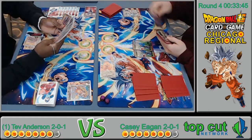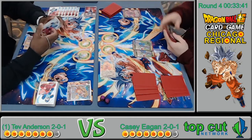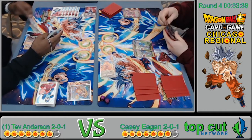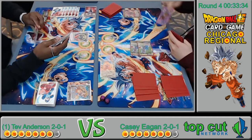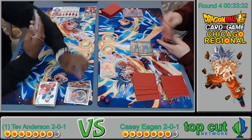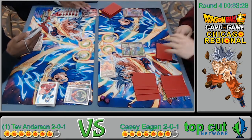Game two's on its way — they draw. He's got the Champa. I don't know how valuable the Champa is in this matchup, but he's going to Denial of Hope it. This is the play I was expecting — probably going to play a crit Beerus next turn and push a little bit.